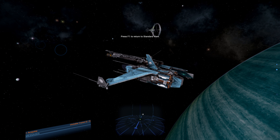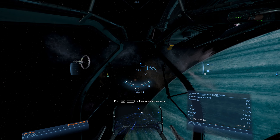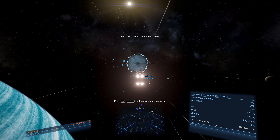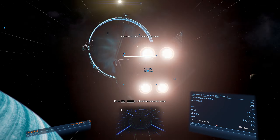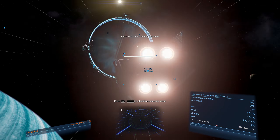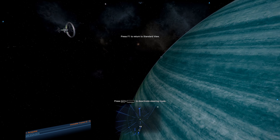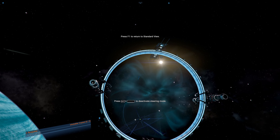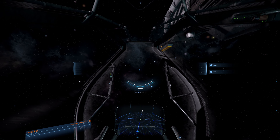F3 targets a selected object and gives you a close-up view of it. Pressing F3 again gives you an unlocked version where you can see the ship up close. F4 gives you a fully unlocked free-look view where you can look around completely. If you press F1 you return to the cockpit. Be careful - if steering mode is active it may try to move the ship while you're looking around, but there you go - that's how you look around the ship.